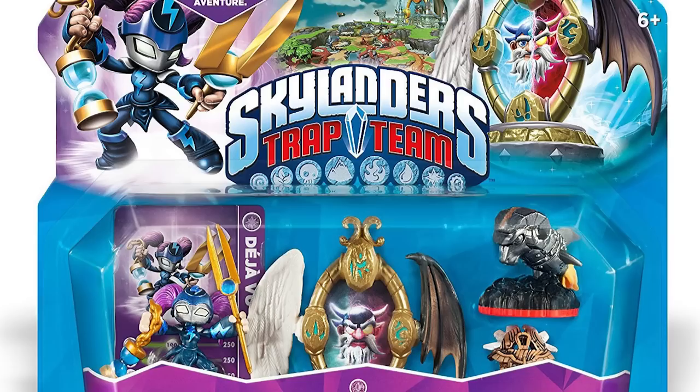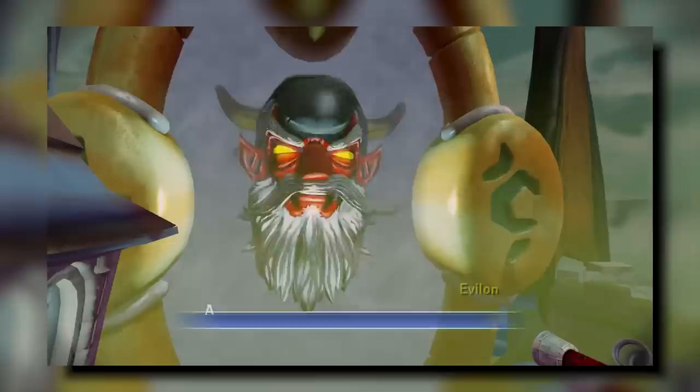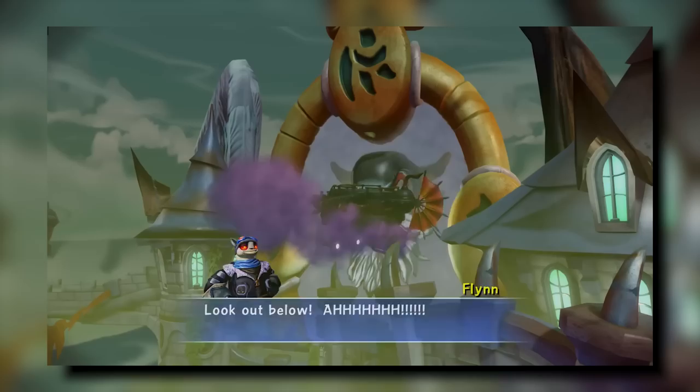The Mirror of Mystery is the 22nd and final chapter of Skylanders Trap Team. This level is unique because it takes place in another universe where all the roles have been reversed. The main villain Kaos is now good, and Eon — the Skylanders' mentor — is now evil and referred to as Evalon. You team up with trolls, now good-natured creatures, to take on the evil Mabus and eventually defeat Evalon, who is trapped in a mirror.